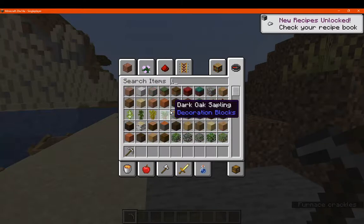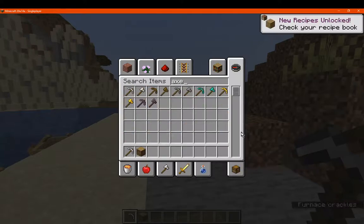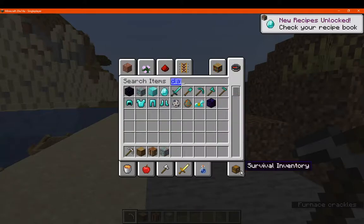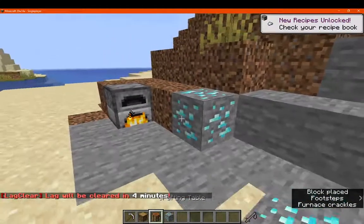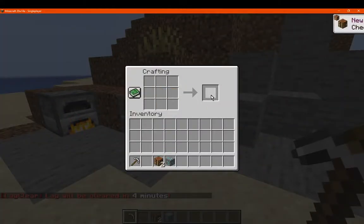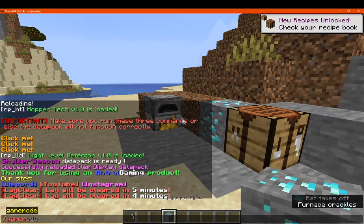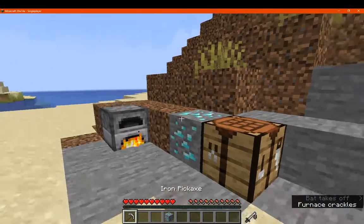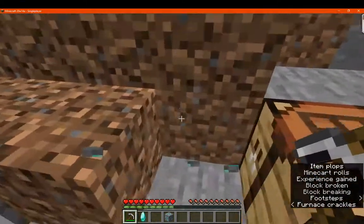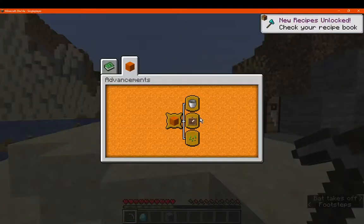But I could also get an advancement for — we'll get this, and we'll get some diamonds. We'll do that. Let's try crafting something. Not much there. Go into Survival, and we'll see. So we have the recipe for diamonds, but we're not actually getting any advancements.